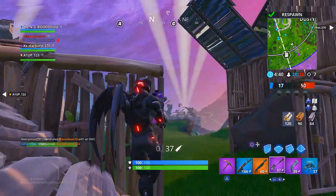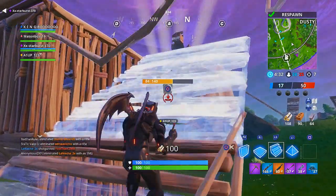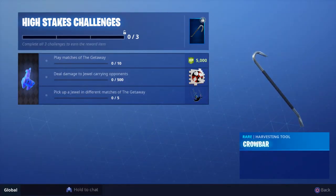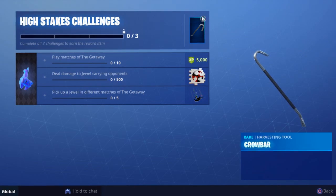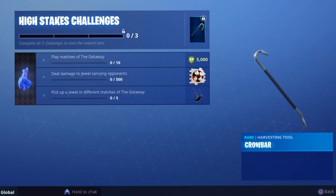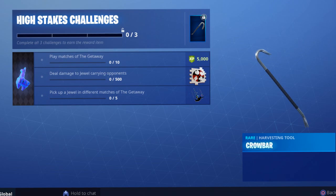The cosmetics you could earn in the High Stakes getaway challenges reflected the burglary theme. You could get a crowbar harvesting tool for completing all three challenges within the set. You could also earn 5,000 XP for playing or participating in 10 games of the Getaway. The other two cosmetics were a spray featuring every card symbol — clubs, aces, diamonds, and spades — for dealing 500 damage to people carrying the crystal llama, and a contrail that spit out cash from your arms for picking up a jewel in five different games of the Getaway.